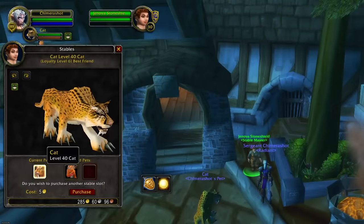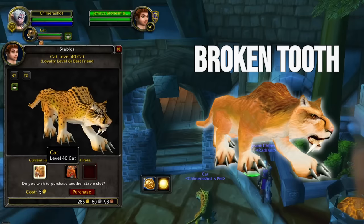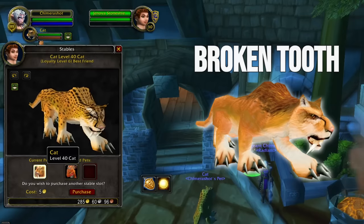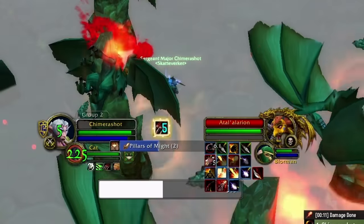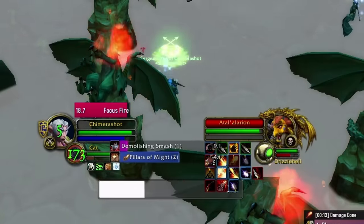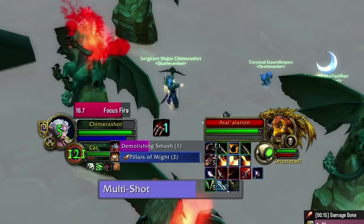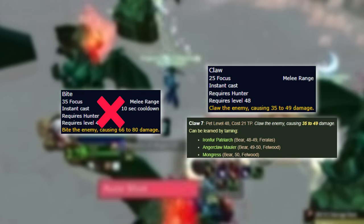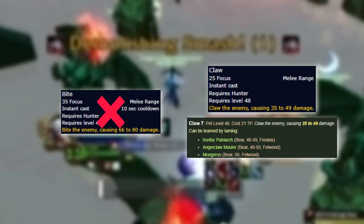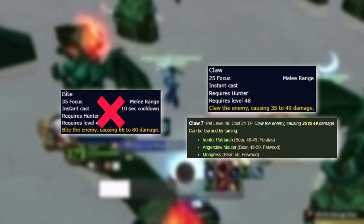As a ranged hunter, we are back to using cat full-time. According to simulations, we want to go with as fast a pet as possible. Broken Tooth with a 1.0 attack speed is best in slot, especially when you have a tank using Gift of Arthas. With the Focus Fire rune, we want to get out as many focus-spending abilities as possible, so we forego Bite on our cats and exclusively use Claw — Rank 7, which you can get from the bears in Felwood or Feralas.